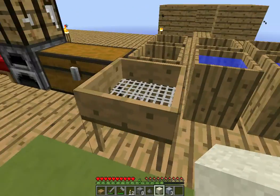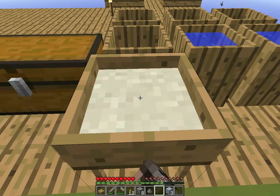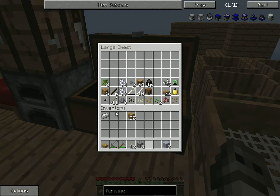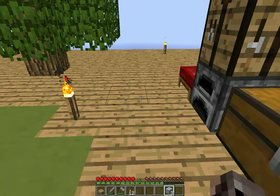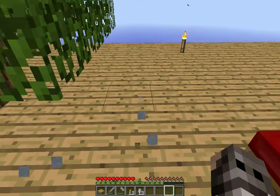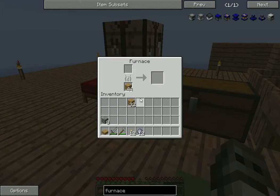Then with the regular gravel, sand, and dust you can put them in the sieve — it normally gives you something. I got an iron ingot from a zombie which is cool. I need one more iron ingot to do what I want to do — I want to make a pair of shears.